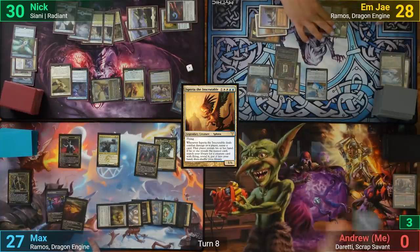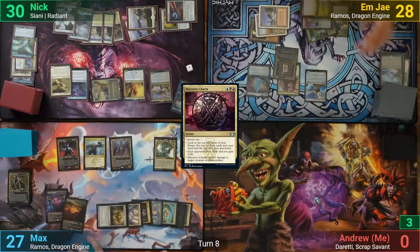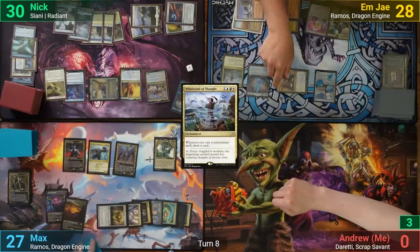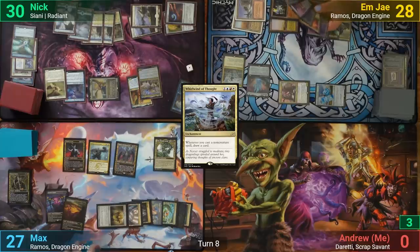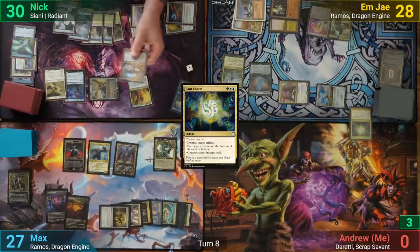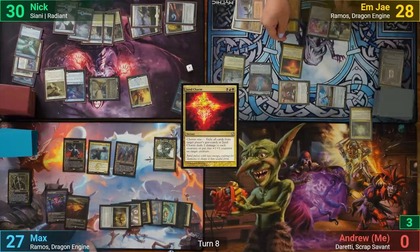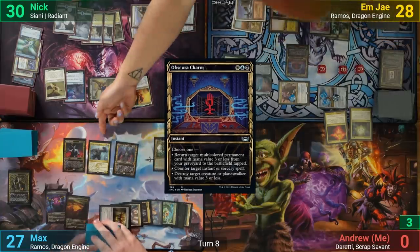On his end step, MJ casts a Maestro's Charm to look at the top five, grabbing one and binning the rest. MJ draws and casts Whirlwind of Thought. Moving to combat, they swing Taigam at Nick and Ramos at Max. Nick double-blocks Taigam with Asperia and Kanji, while Max goes to block with Zeatorra. MJ removes five counters from Ramos to cast Band Charm, putting Kanji on the bottom, drawing a card, and rebounding it. Nick taps Kanji in response to give Radiant protection from black. MJ also casts a Jun Charm to put two counters on Taigam and rebounds it, then casts Obscura Charm to destroy the Savage Knuckleblade and rebounds that as well.